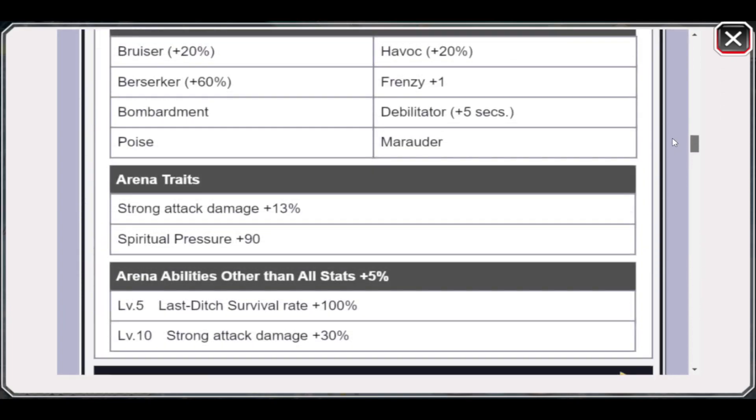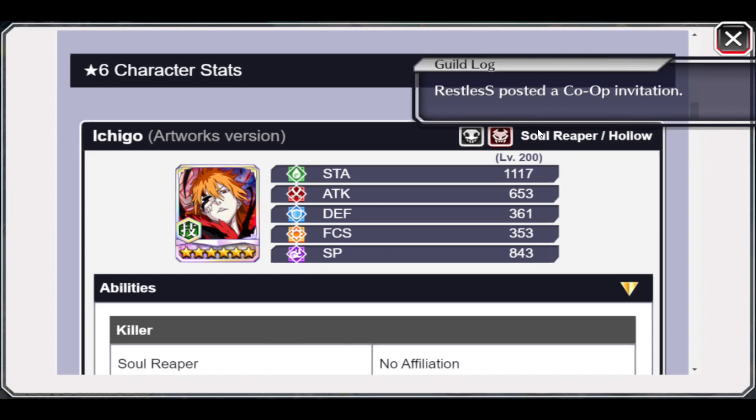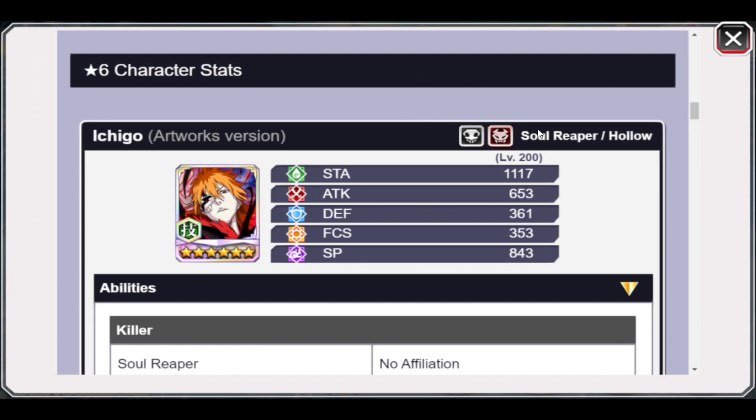Only summon at this banner if you don't need any characters from the pool selection. If you only need Artwork Ichigo to 5-out-of-5, or you need a couple of copies, only summon here. If you're only aiming for Ichigo, go with this banner and skip the pool selection.